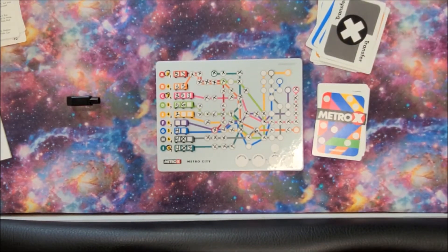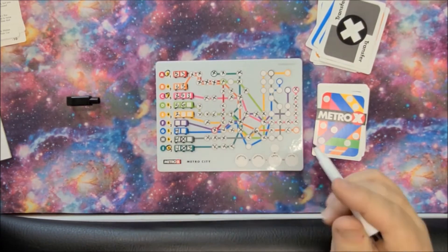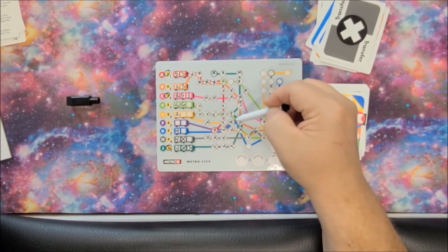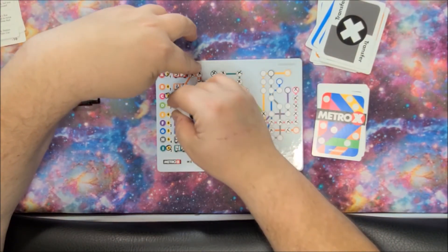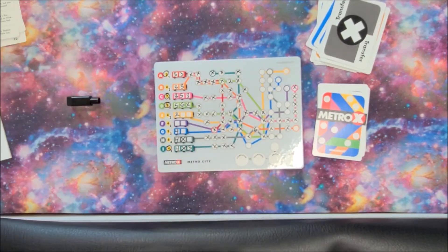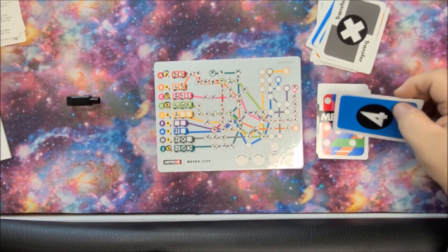Now another transfer. When you get late in the game like this, transfers can become an issue because they're filling up boxes on the cars without giving you points for the car. You're going to get transfer points, but not car points. I think we're going to put the transfer on the green line — it comes down here, we only need one, and it's going to give us two transfer points but finish the line for five points, giving us seven total. That's how you get a lot of points in this game.